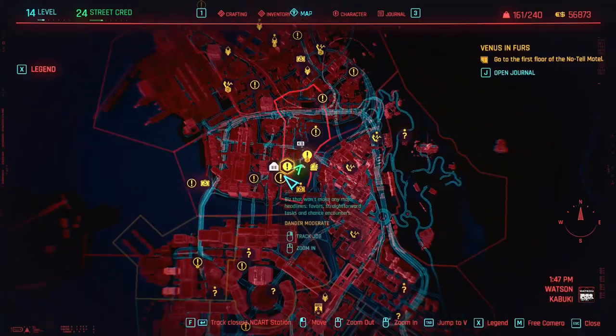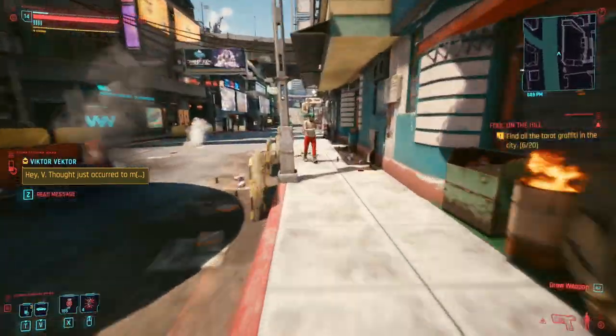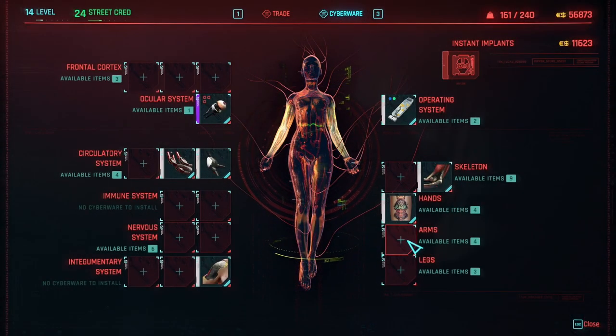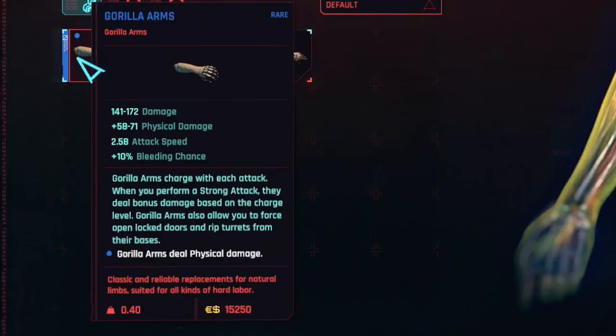I'm going to show you all the places and costs right now. The first one you're going to find is in Kabuki in Watson, and it's just here, coming from this waypoint here. So here are the first ones — they are the rare ones, the blue ones. They only cost $15,250. They require 20 street cred. You can see all the stats there.